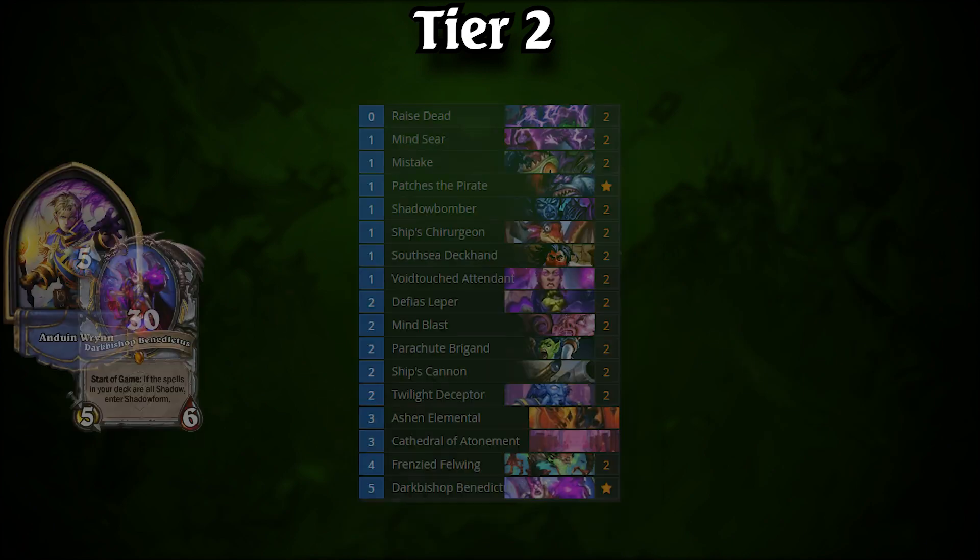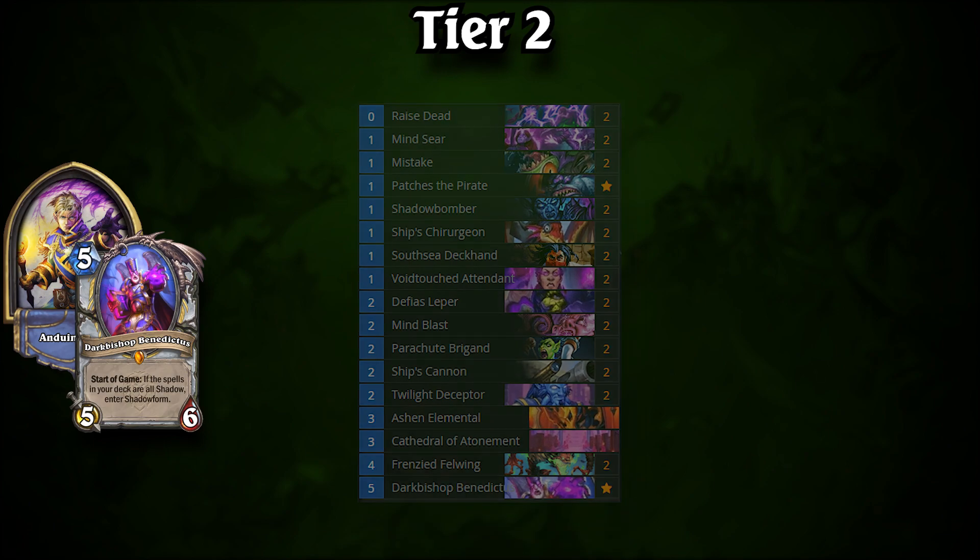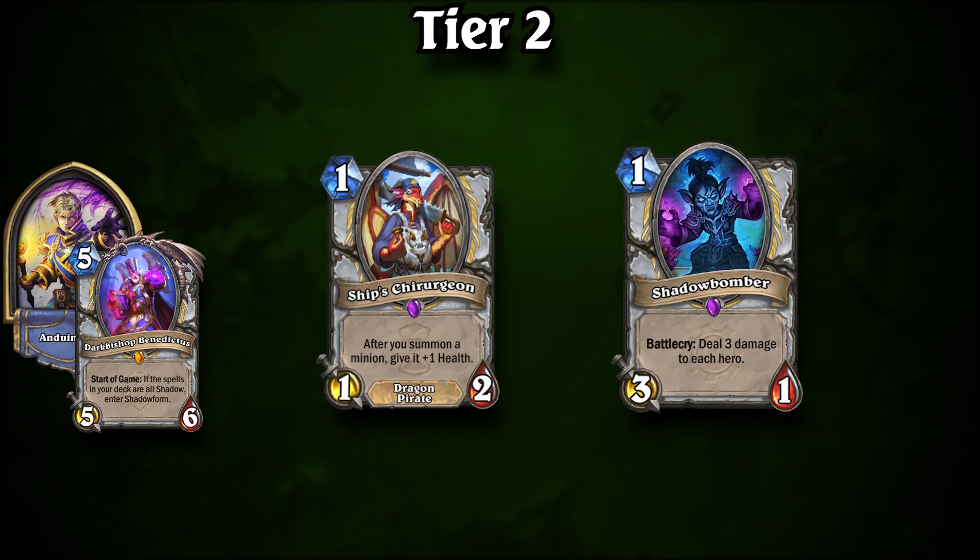Finally, we have a sleeper pick in Tier 2: Agro Priest. The deck isn't seeing much play just yet, but Caverns of Time gave it some love in the form of new cards and buffs. If the deck were to see its play rate increase, we wouldn't be surprised if it succeeded in this metagame.